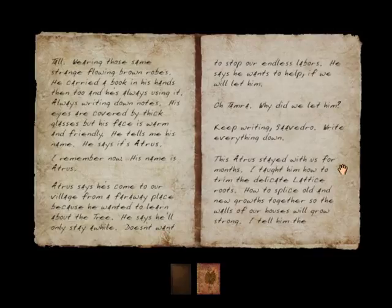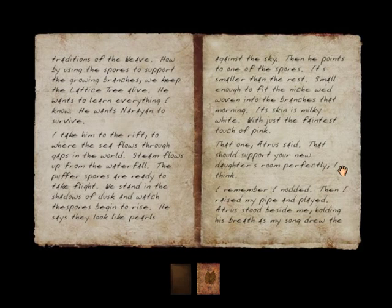"Atrus says he's come to our village from a faraway place because he wanted to learn about the tree. He says he'll only stay a while — doesn't want to stop our endless labors. He says he wants to help if we will let him. Oh, Tamara, why did we let him? Keep writing, Savidro. Write everything down. This Atrus stayed with us for months. I taught him how to trim the delicate lattice roots, how to splice old and new growths together so the walls of our houses will grow strong. I tell him the traditions of the weave — how by using the spores to support the growing branches, we keep the lattice tree alive. He wants to learn everything I know. He wants Narayan to survive."